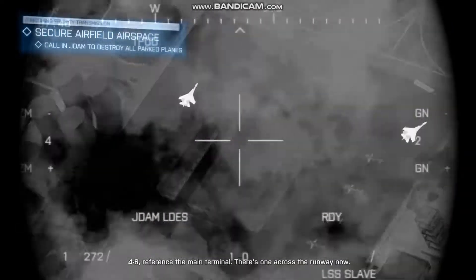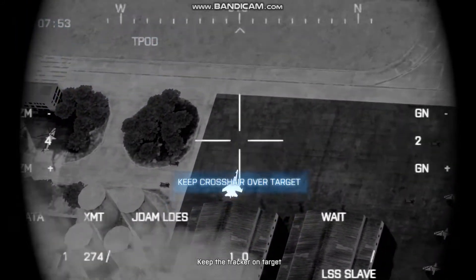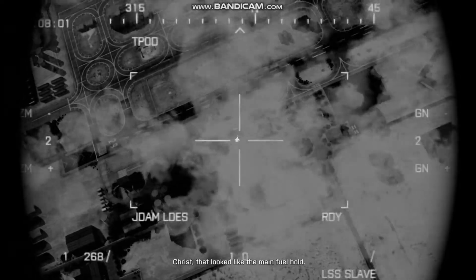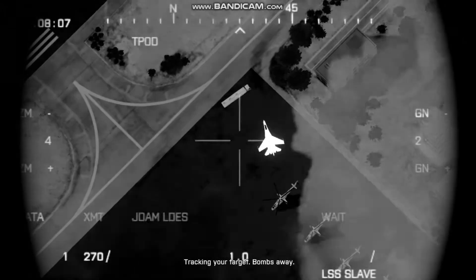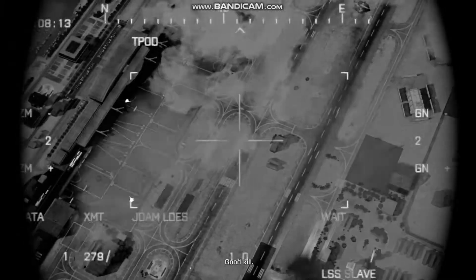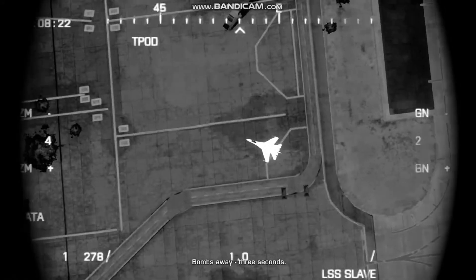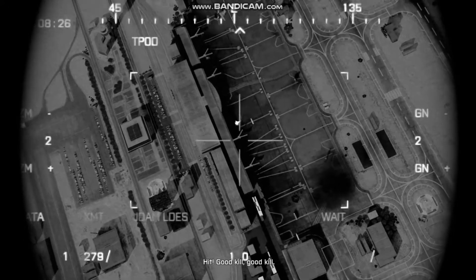4-6, reference the main terminal. There's one across the runway now. Keep the tracker on target. On target. I shot it. That looks like the main fuel hole. Bombs away. Good kill. Bombs away. 3 seconds. Good kill. Good kill.